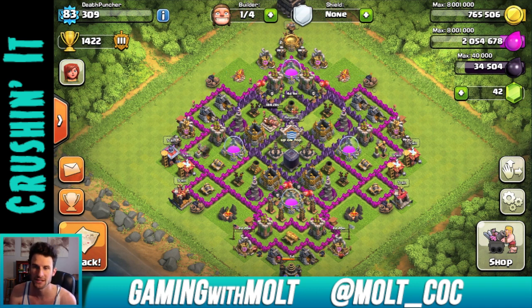Generally you can only take out hog riders with two giant bombs right next to each other, so if that is your goal you'd have to design the base solely based off that. But if those do work effectively against hog riders, people are going to have to prematurely use their heal spells, so that's always good. For the most part I think this base is pretty good.